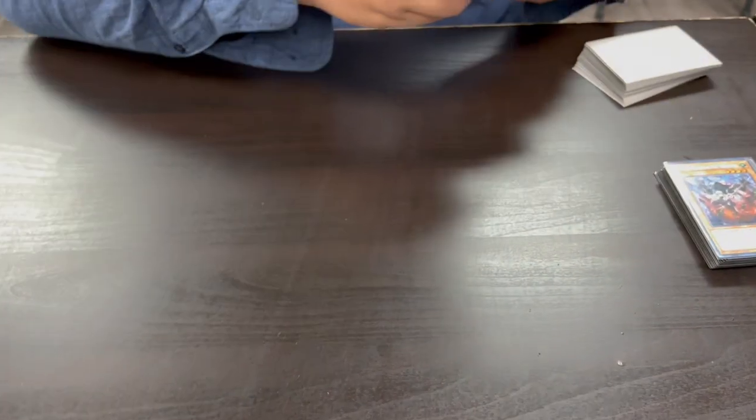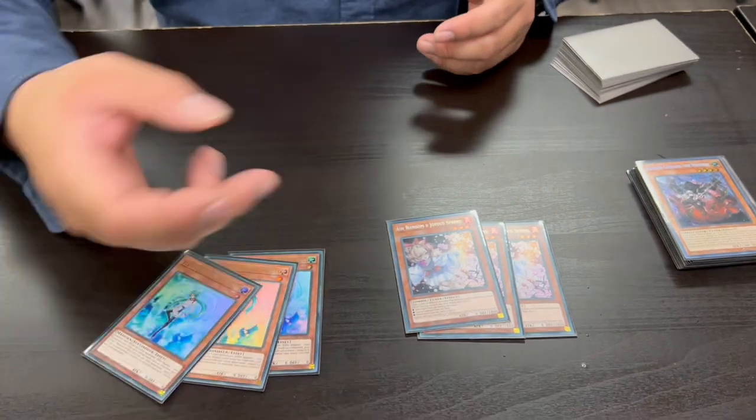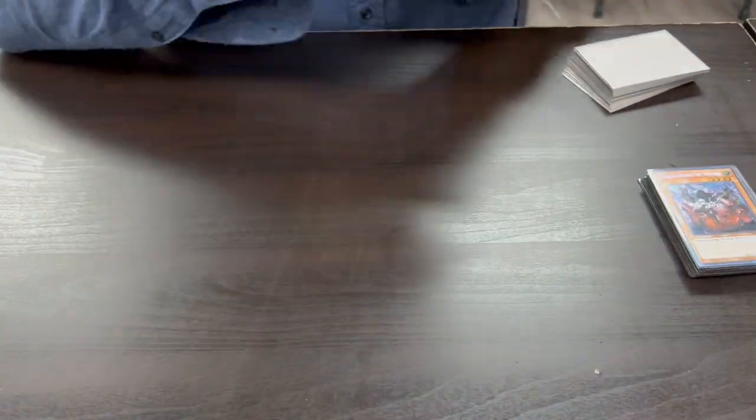For hand traps, we have the three Ash and the three Valor. The Valor obviously protecting Albazoa. The Ash, because... Ash? Yep. Of course.